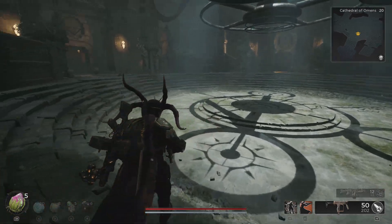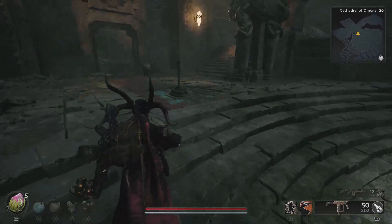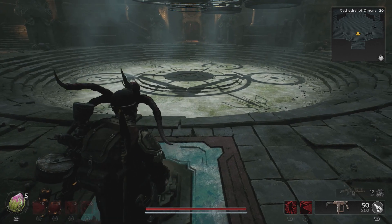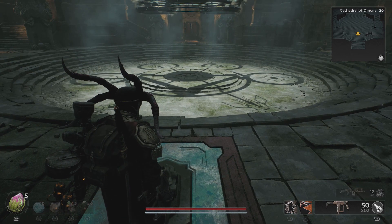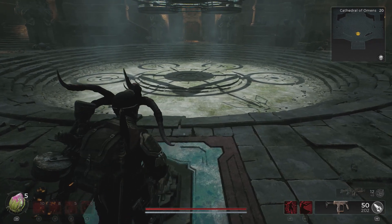Once you're inside the Cathedral of Omens, go to the puzzle which will have three levers to pull — one over to the left, one in the central, and one over to the right of your starting location. To acquire the Sagittarius, pull the left lever twice, then go to the central lever and pull that once. Finally, go to the right side lever and pull it twice, revealing the Sagittarius long gun in the centre of the puzzle.